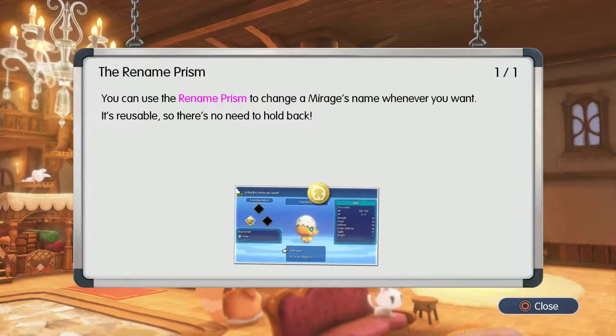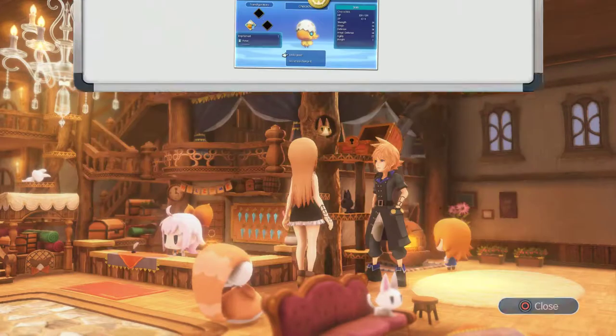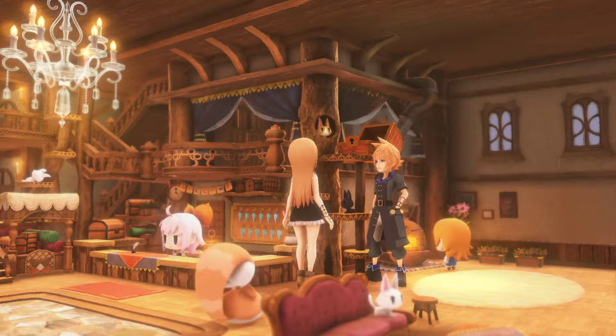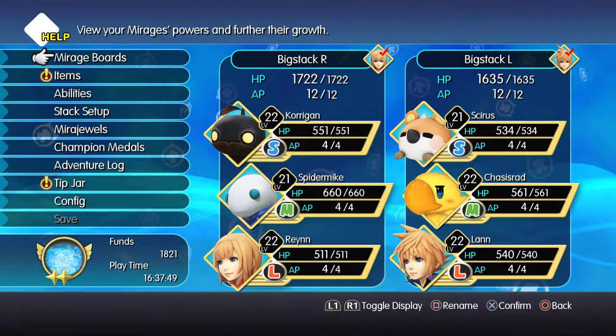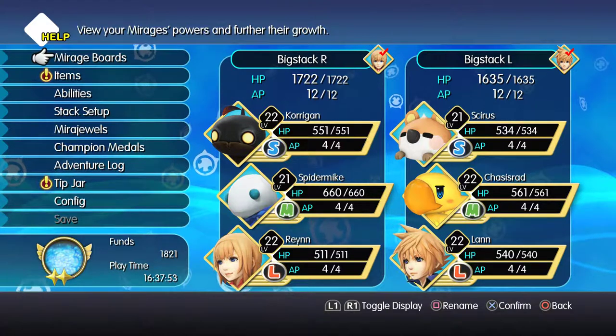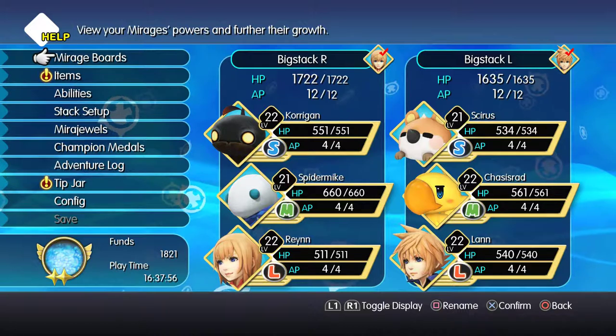We got another tutorial. Basically, you don't like the names you gave your little mirages — now you can change it. Which is fantastic, because I got some guy, Marlboro, Matt Gora, now Corrigan. I need to rename him, so give me a second. Also, I gotta go backtrack, so cutting it.